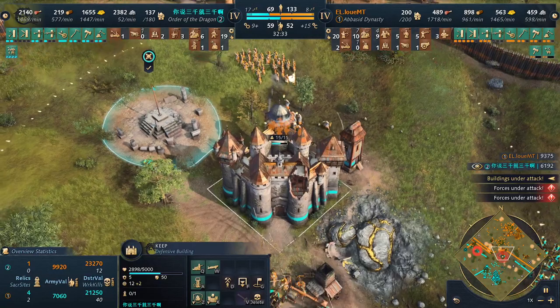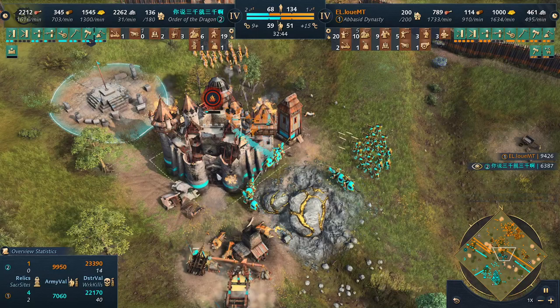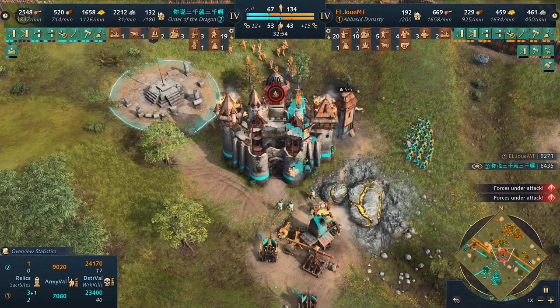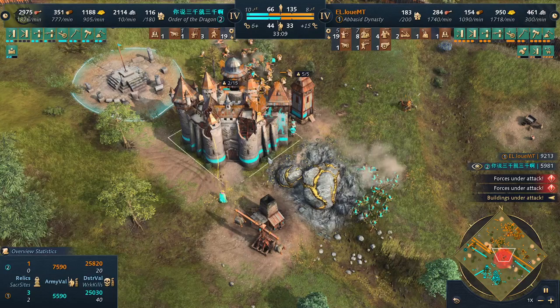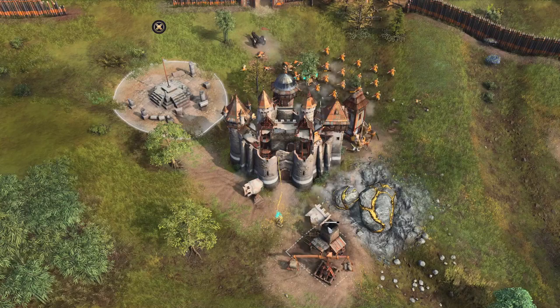More units arriving — looks like this keep may go down. A couple of bombards already there — one bombard and one culverin. This keep is key for our 3PM friend; he cannot let it go down, otherwise he loses access to the gold and only has a small deposit in the back. He really cannot sustain the economy if he loses those resources. A couple of mangonels doing god's work. The monk gets sniped and drops the relic. Order of the Dragon taps out — he knows after the keep goes down he won't have the resources. Well played by these two guys, hopefully you enjoyed this match!